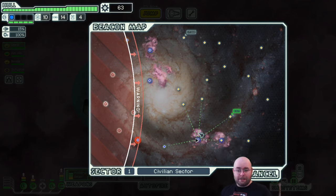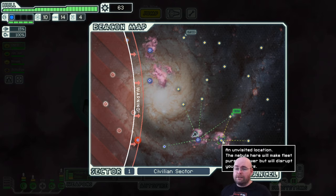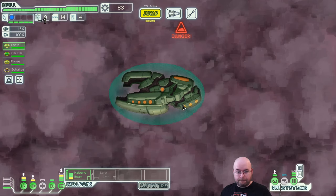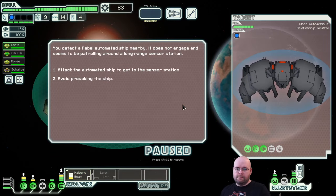I like bouncing around a bunch, so I'm not going to go straight to the exit. I'm going to go back here. We detect a rebel automated ship nearby - it doesn't engage and seems to be patrolling around a long-range sensor station. Our options are to attack the automated ship to get at the sensor station, or avoid provoking it. Looking at the ship info: they have a drone system and a weapon system, one shield, seven hull. I can see their weapon - that's a beam weapon. Beam weapons don't work well against shields, so I'm not concerned about their weapon; I'm more concerned about their drone system. But I'm still going to attack them.